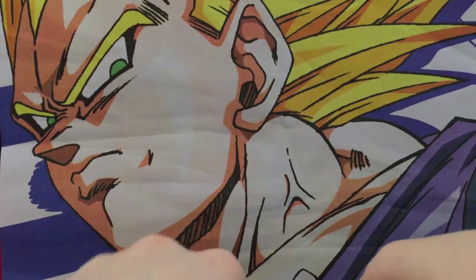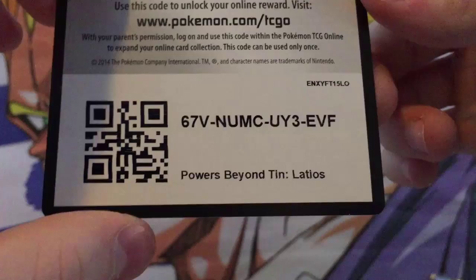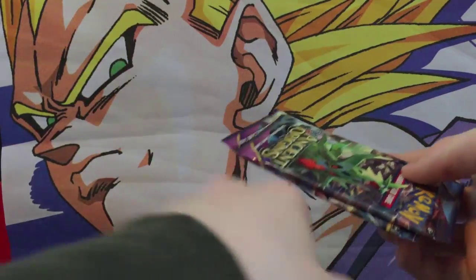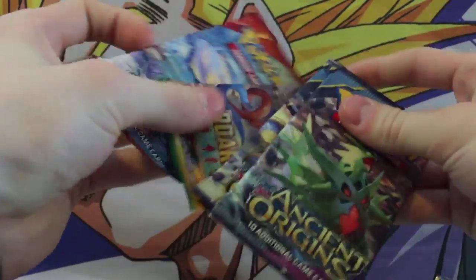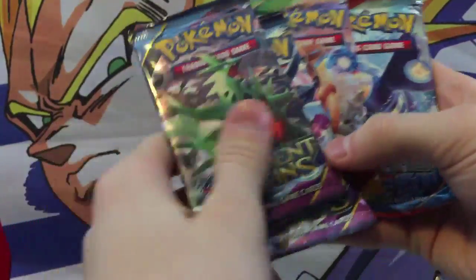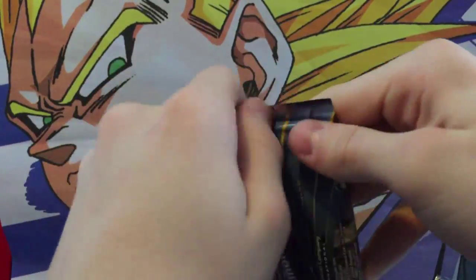Actually, we got to take this plastic off before we grab that — always forget to do that. And we have the code right here, so you guys could take that code if you want. Don't really use them myself. We got four packages again — I think it's two Ancient Origins, a Roaring Skies, and a Primal Clash once again. Doesn't look like we have any Latios packages, so let's open up this Tyranitar one first.